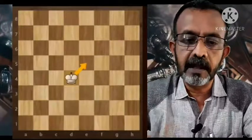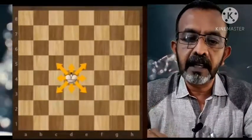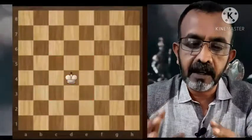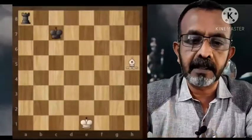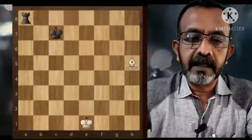Now let us see the most important piece on the chessboard — that's the king. The king can move one square in any direction. If you lose the king, the game is over, so we have to protect the king at every cost and also try to attack the other king. Once you capture or threaten to capture the other king, the game should be over.